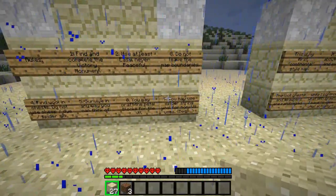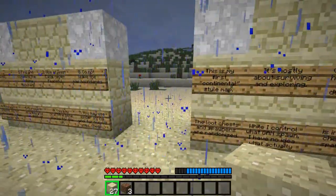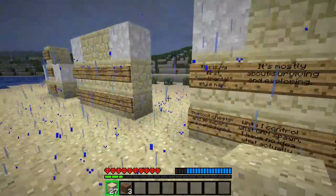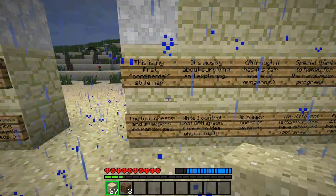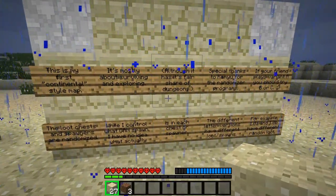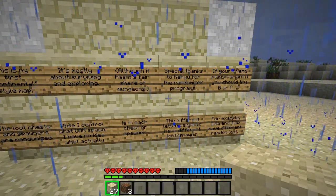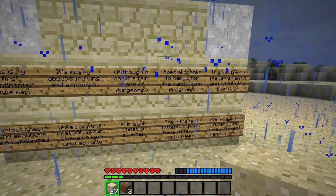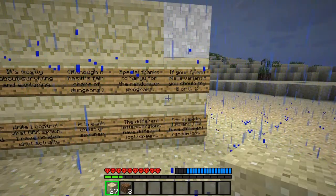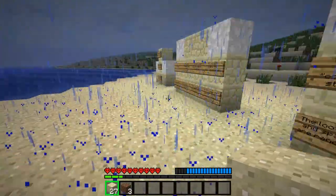You may use spider string for non-Victory Monument uses such as beds and bows. Spider string wool — I guess bows and fishing poles, but decorative purposes even. This is my first continental-style map. It is mostly about surviving and exploring, although it has a fair share of dungeons. Special thanks to Camu for the randomizer programs. If your friend plays variant A, you should try B or C. There's a D version — I don't know why he doesn't have it listed. Maybe he didn't have D at the time of making it.